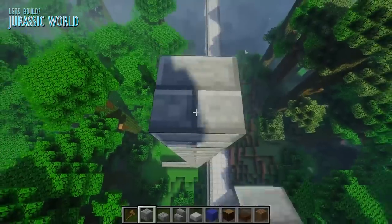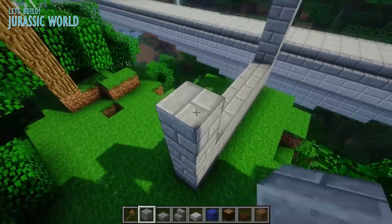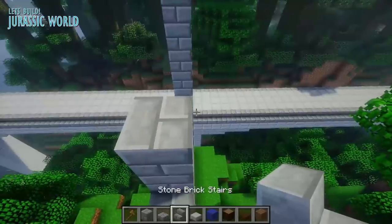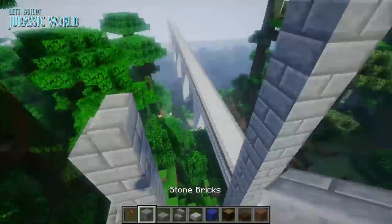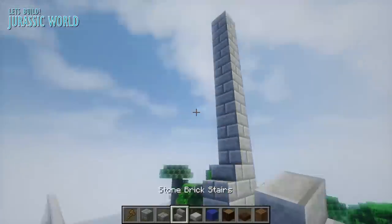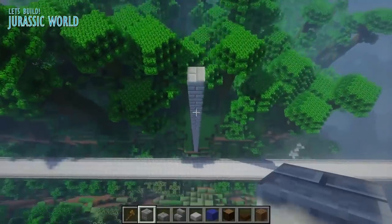We made it 34 blocks high at its tallest point, and then with that 34-block-high pillar, I gradually increased this side of the structure. By combining stairs and normal blocks, we slowly meet up to the actual pillar itself until it points at a very sharp top, and this is exactly how it looks within that epic film.